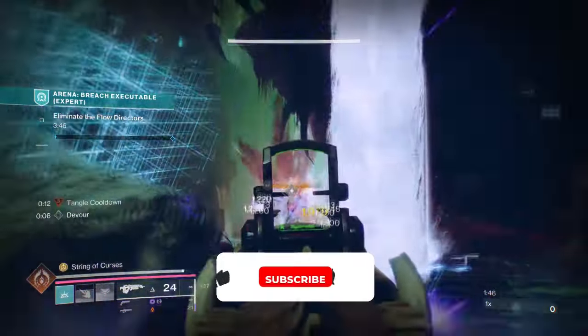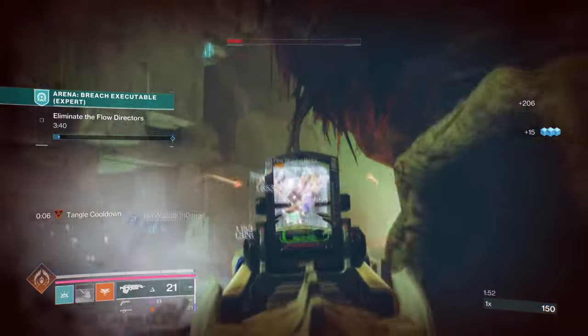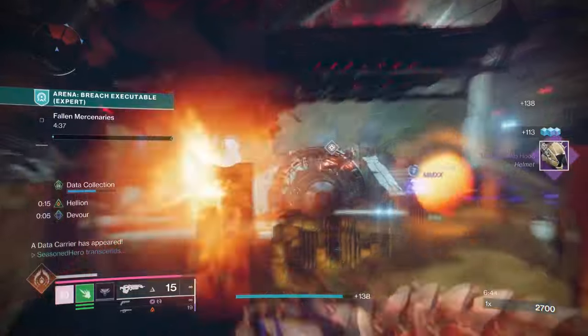So here is kind of part 2 of the build, so let's start with the exotics being used. Our aim is to make sure our Prismatic and Super Energy is kept constantly filled up so we can use our abilities as often as we like.